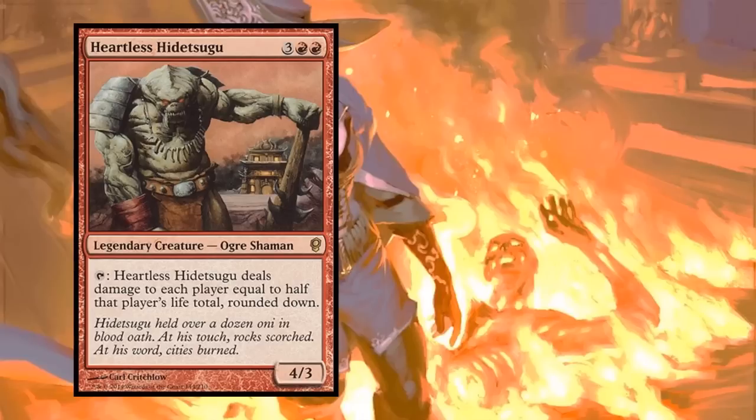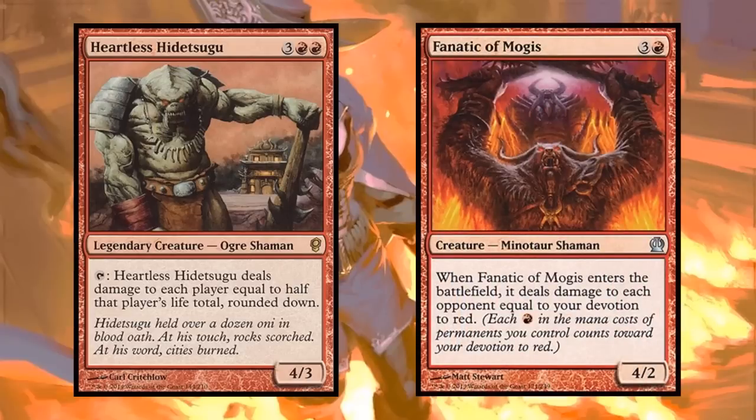How about Fanatic of Mogis? Not as powerful as Heartless Hidetsugu, but he's also a Minotaur, so they're buds. When he enters the battlefield he deals damage to each opponent equal to your devotion to red - already doing one damage to each opponent just because he has a red pip. With Naheb on the battlefield, he's doing three damage to each opponent, generating around nine mana in your second main phase. That's a solid Minotaur.